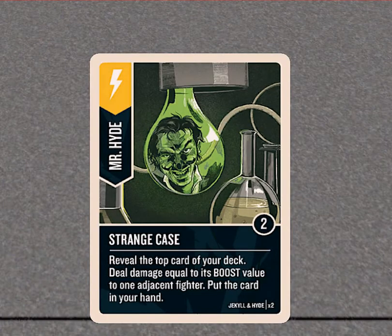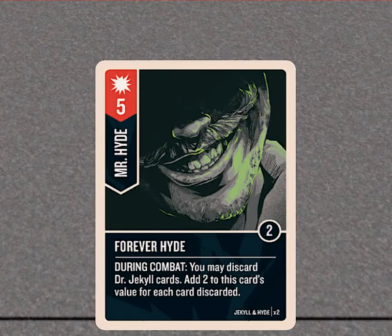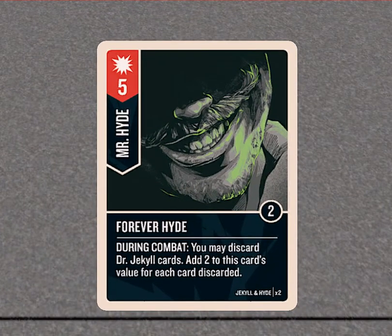This card also deals damage — if you're adjacent to the opposing fighter, you flip your top card of your deck, put it in your hand without even having to discard it, and they take damage equal to the boost. And of course 'Forever Hyde' — you may discard Dr. Jekyll cards and add two to this card's value for each card discarded, so it's neat to build up a hand and do that.